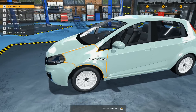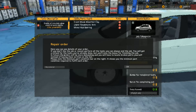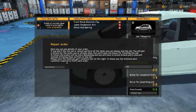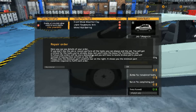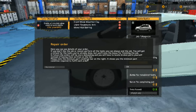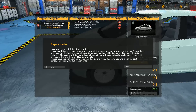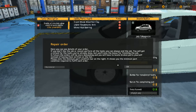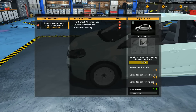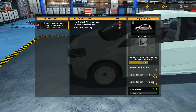Let's go ahead and open the repair orders — what do we actually have to do here? Here you can see the details of your order. If you can't perform all tasks, you can always end the job. You'll get a refund for tasks already done but miss the bonus for finishing. In future, orders will be more demanding and you'll have to locate broken parts yourself instead of having them written on a list. Please note the minimum part condition bar on the right — it shows the minimum condition required to fulfill the order. So minimum part condition is 66%.